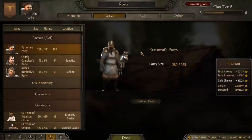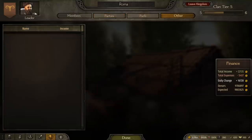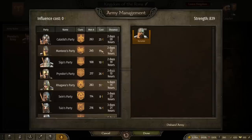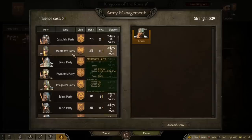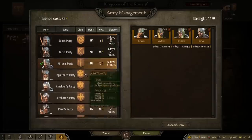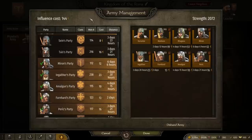Why? Because starting an army with other lords is going to cost you influence, as you can see. Depending on the lord, if you want a pretty big army, you already have to sink a lot of influence in. Plus, once the cohesion bar goes down and you want to replenish it, that also costs influence.